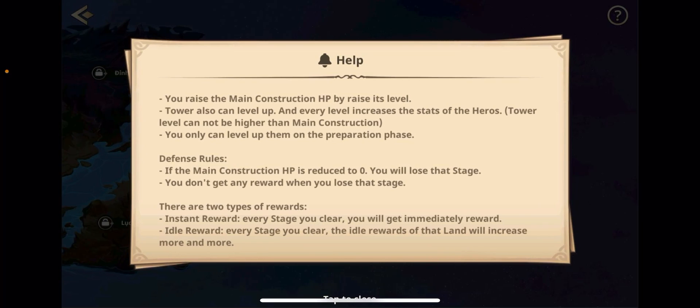This is going to work a lot like Guild Wars — you'll have a prep stage where you set all your formations, and then the battle phase begins. Defense rules: if the main construction HP is reduced to zero, you lose all your heroes and you will lose that stage with no rewards. There are two types of rewards: an instant reward every stage you clear, and an idle reward that increases as you clear more stages.